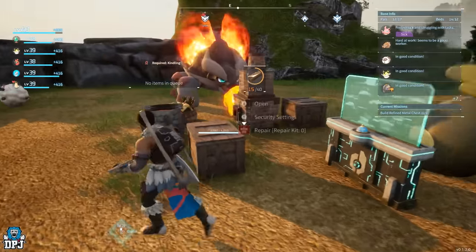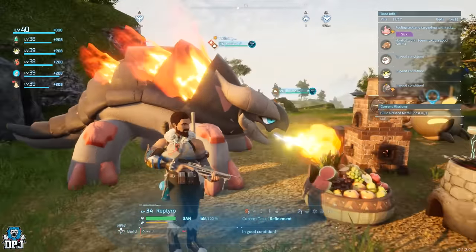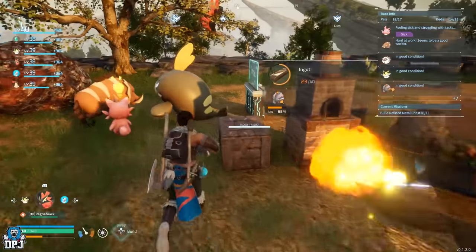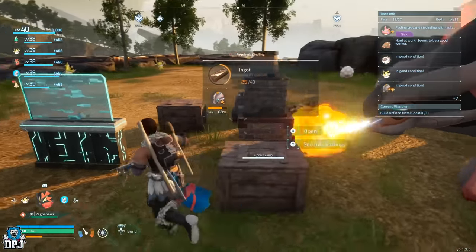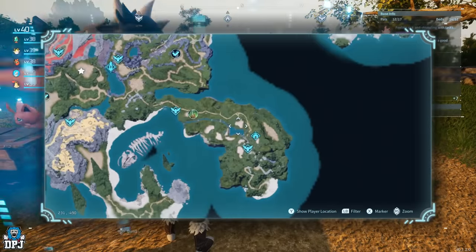This guy here is unreal - this thing is unreal and I think I can make a saddle for him too. I actually got really lucky taming him. You can see how fast it actually works - that kindling as well. So yeah it's cool.